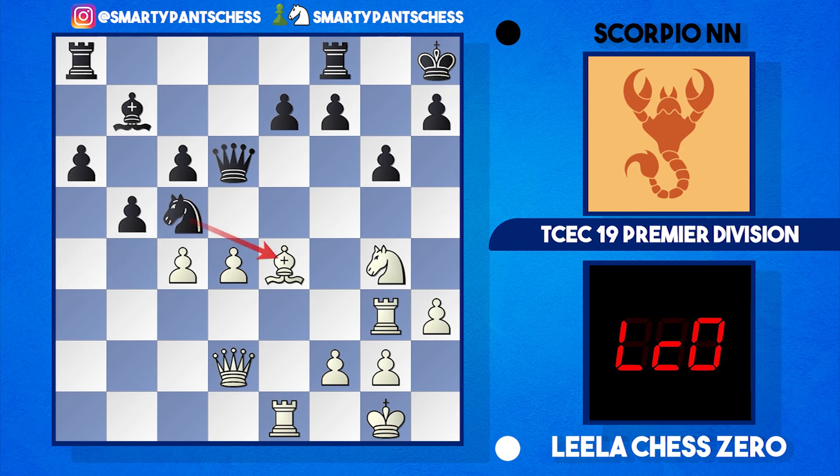Scorpion played the nice move knight c5 — trying to trade the knight for the bishop. The d-pawn is pinned by the queen so white can't take the knight, but Leela just retreats the bishop back to b1. There was knight to e6, so now Scorpion has maybe two pieces in the defense to aid the king. Will this be enough though?